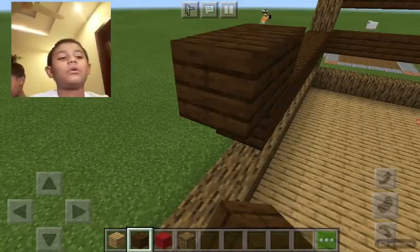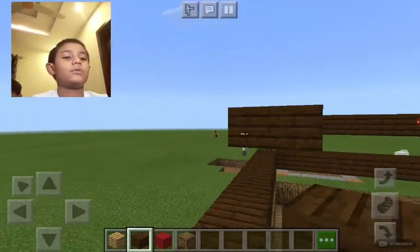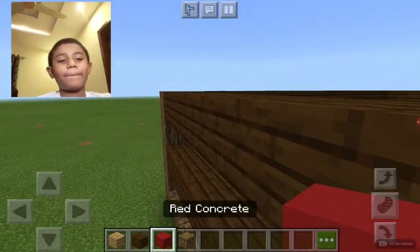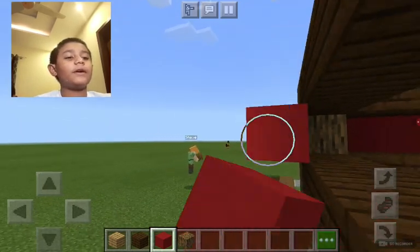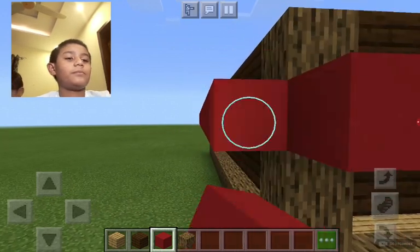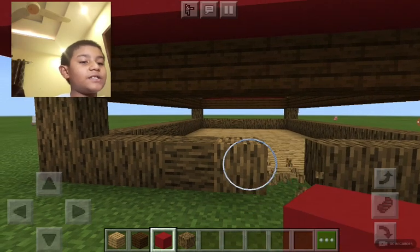Everyone needs a garden, even you. Well I don't want to make one. You said you want to — it's both of our worlds. Little brother, I think next time you should actually play on a server. You just have to sign in to your Microsoft account and then you can play with me on a server. Oh thank you, brother.